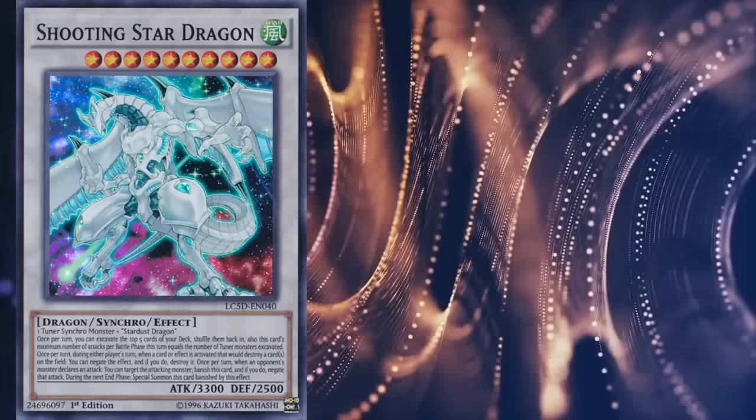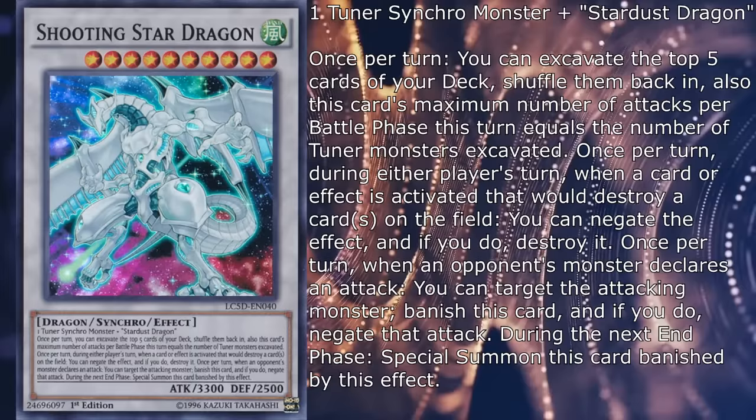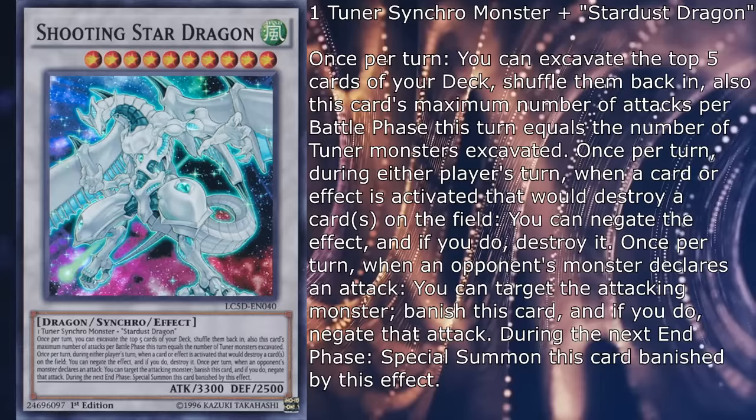...what we have here is a monster with 3300 attack and 2500 defense that requires 1 tuner synchro monster and Stardust Dragon as materials, and once per turn, you can excavate the top 5 cards of your deck, shuffle them back in — this card's maximum number of attacks per battle phase this turn equals the number of tuner monsters among those cards.